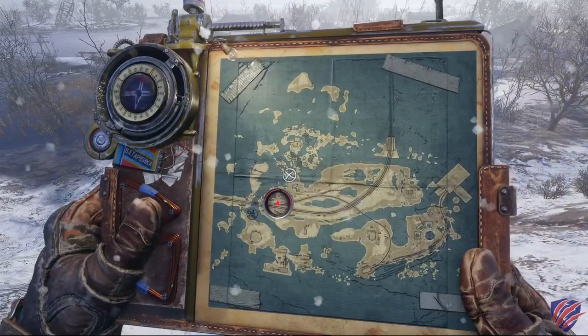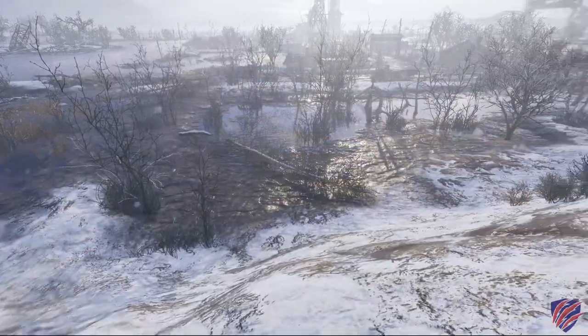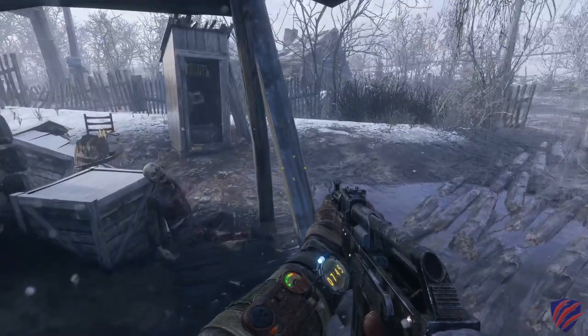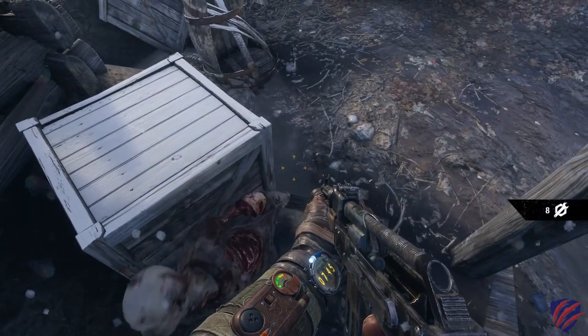Metro Exodus is a FPS at heart but with a good dose of post-apocalyptic exploration and a stealthy survival horror twist. It's the third game in the series, based on the Dmitry Gukovsky novels.